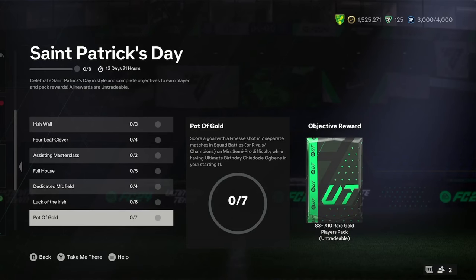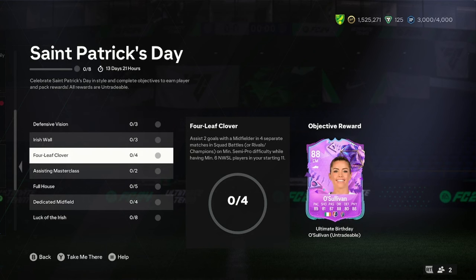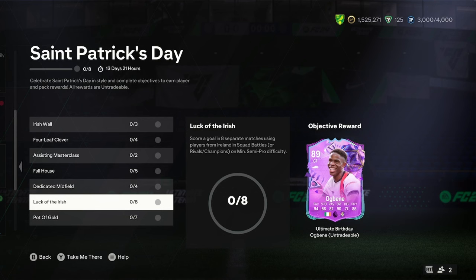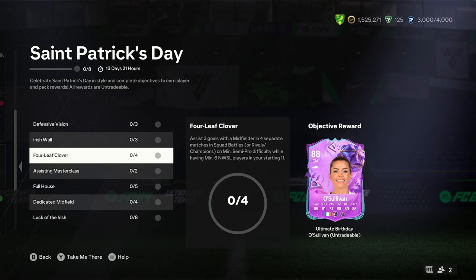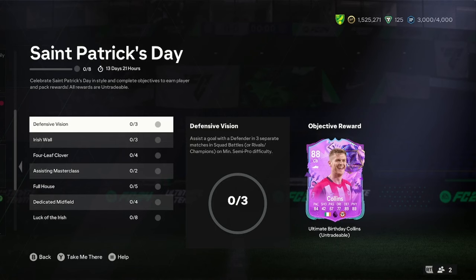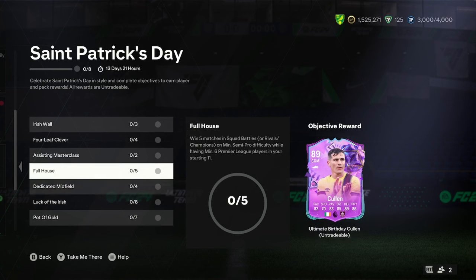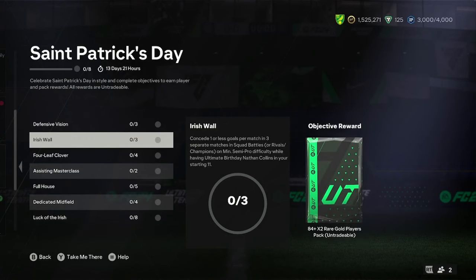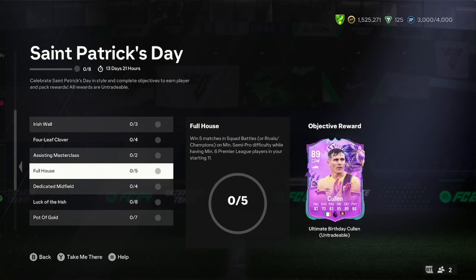Pretty easy then. All you're going to have to do is fill your team with NWSL players and a couple of Irish players, and then jump straight into squad battles with that Irish and NWSL team. Score a goal with an Irish player, then assist two goals with a midfielder. Make sure you have a defender — do an assist with a defender — and then you're just going to have to wait to do the six Premier Leagues. After you've done this, you can crack on with the objectives you get with the players, putting those players into your team.